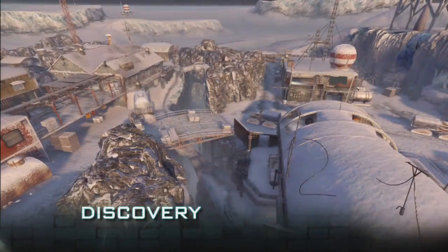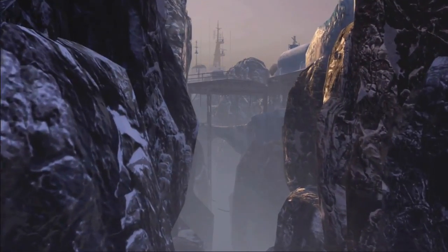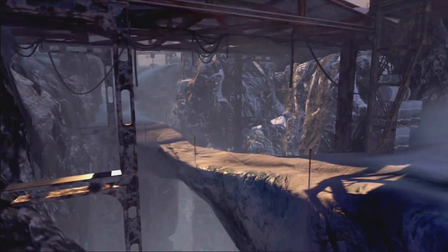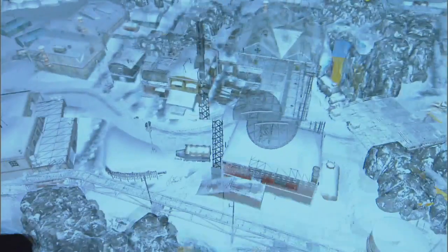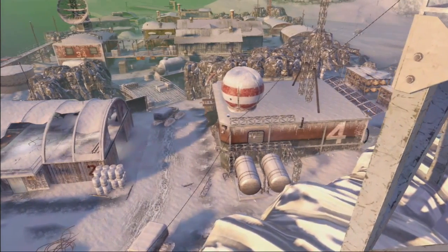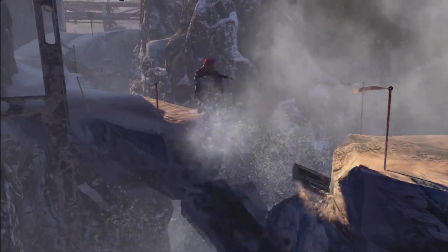Discovery is an Antarctic research station that was a German outpost left over from World War II. The two sides of the map are divided by a deep chasm — you're always fighting for control over that crossover from one side to the other. Tips for Discovery are really just learning the layout, understanding how the chasm impacts gameplay flow, and being conscious of exposure to long-range weapons. You might be on a snow bridge and somebody throws a grenade, which collapses the floor around you.